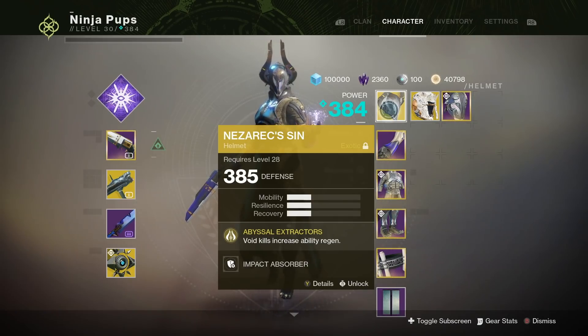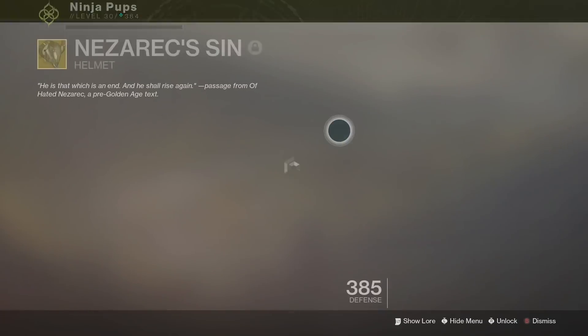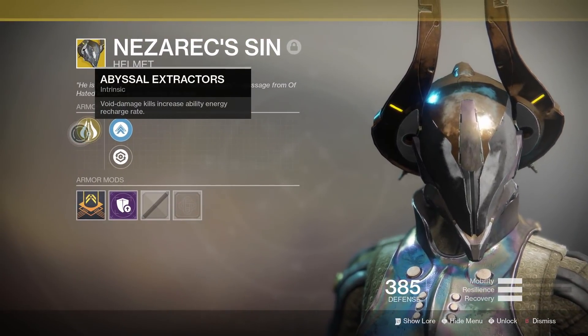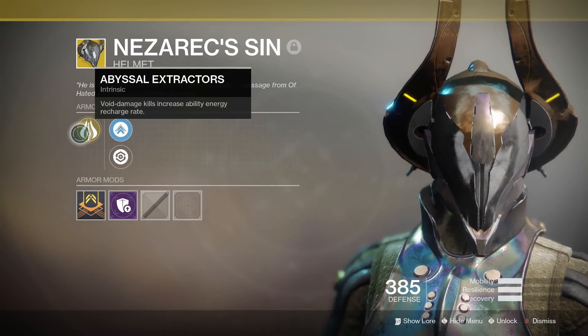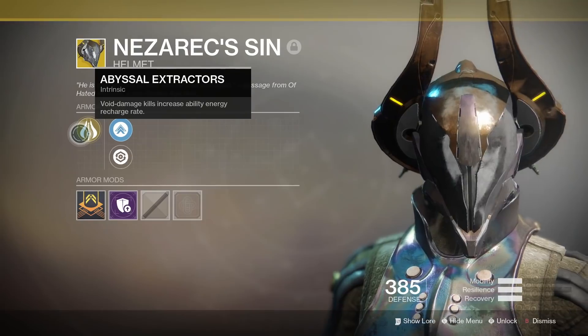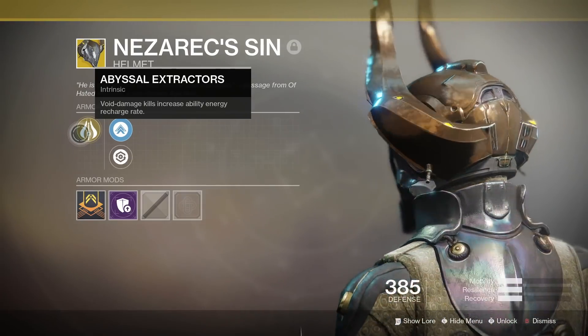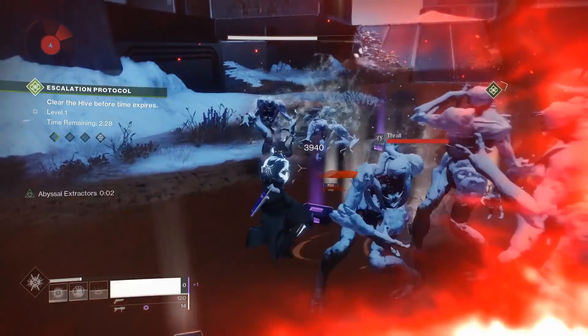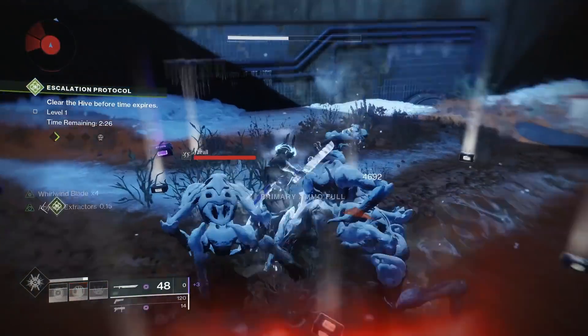These two perks are amazing and really the only reason I'm using the bottom tree — so that's where we get the health from. But this is where it starts to get good. Now the helmet, which is one of my favorite helmets ever — seriously, I didn't take this thing off until like April since launch — just got a pretty awesome buff. The helmet's exotic perk, Abyssal Extractors, says Void damage kills increase ability recharge rate. This actually includes your super as well, so any Void damage kills, whether from a Void weapon or one of your abilities, will reduce the cooldown of everything.